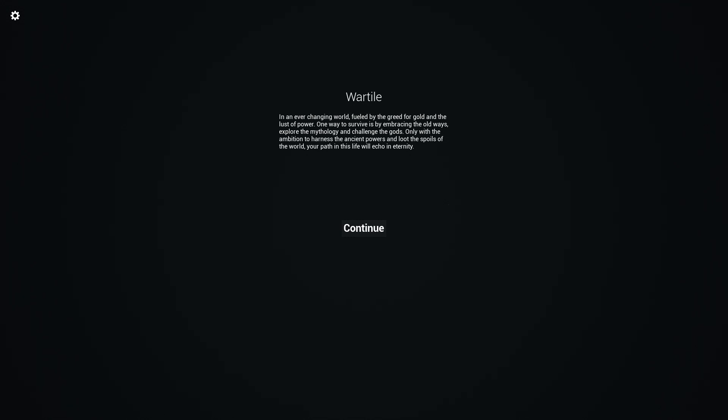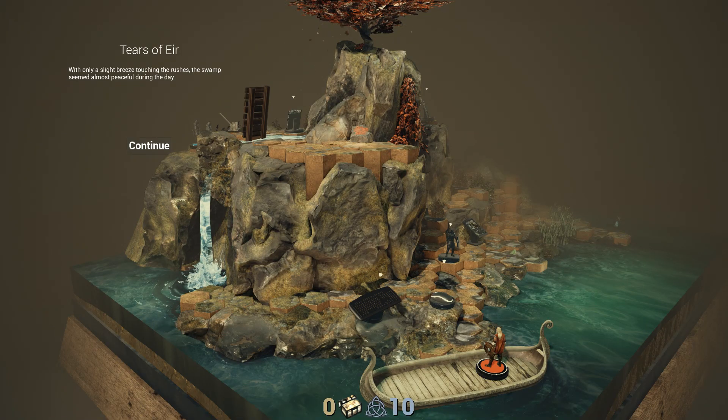The menu system looks pretty incomplete. I've already gotten to this screen which says 'Wartile - in an ever changing world, fueled by the greed for gold and the lust of power. One way to survive is by embracing the old ways. Explore the mythology and challenge the gods. Only with the ambition to harness the ancient powers and loot the spoils of the world. Your path in this life will echo in eternity.' Then you click continue. Every time I've clicked this it's frozen for a little bit and then moved on. It brings you to the game screen where you can no longer adjust your settings, so make sure you do that on the previous screen.